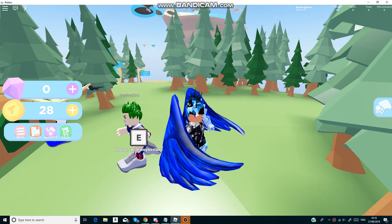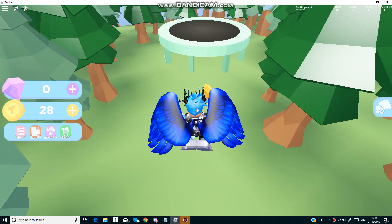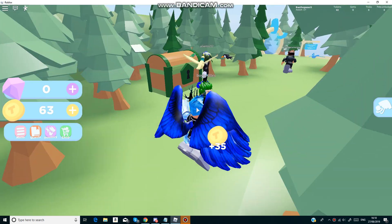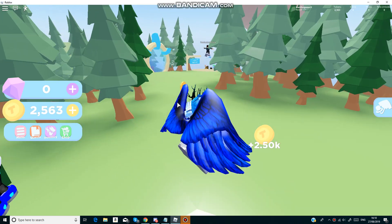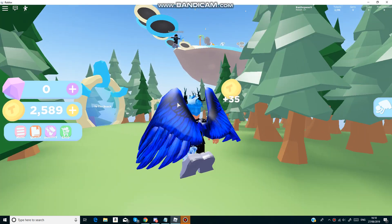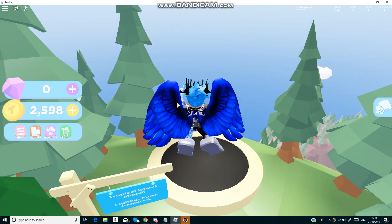Hello and welcome back to another video. Today I'm in Bounce Simulator and I have all 7 working codes in the game. I've just got to this island so let's claim this forest chest. Oh my god, we got 2.5k which is quite nice. Before I give you guys the codes, let's see if we can get over here to Tropical Island.